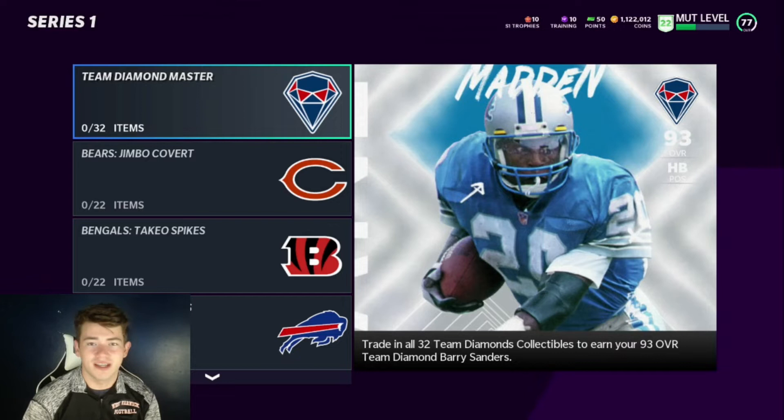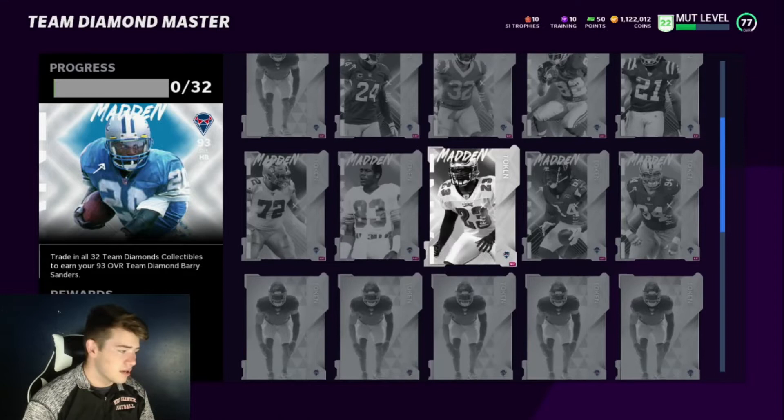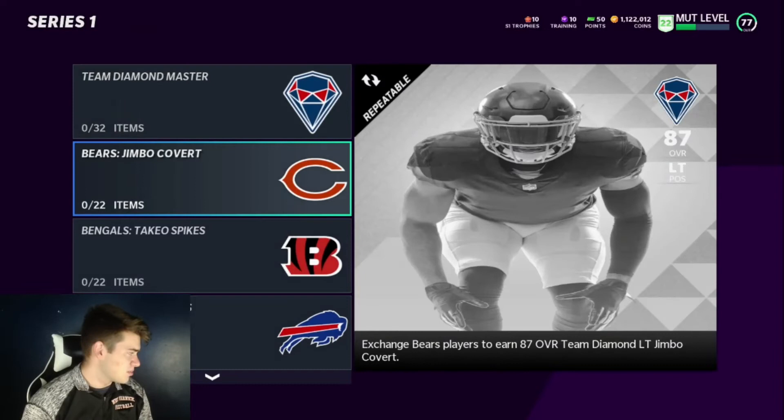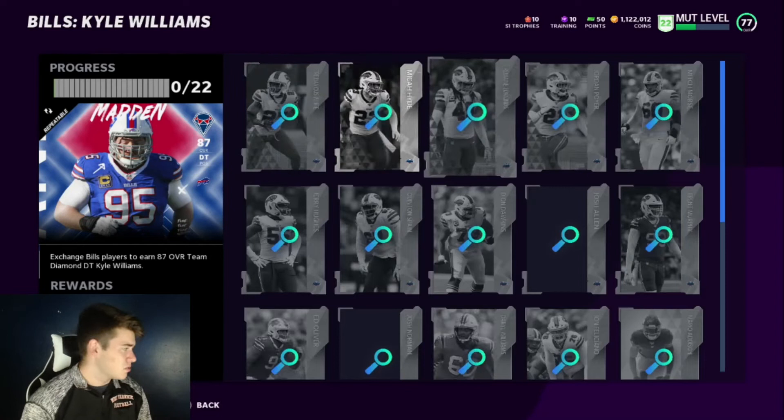I'm going to go through the sets first and then go through how to get each card individually. You need all of the tokens from all the players to finish this Barry Sanders — pretty self-explanatory. You have to finish all the team sets; some are higher overall, some are lower, and obviously some players are cheaper or go for more.